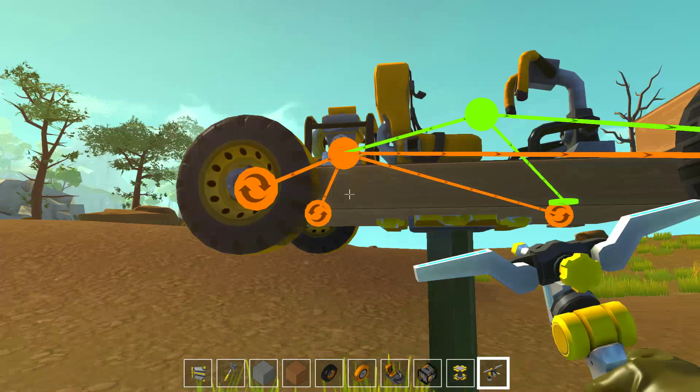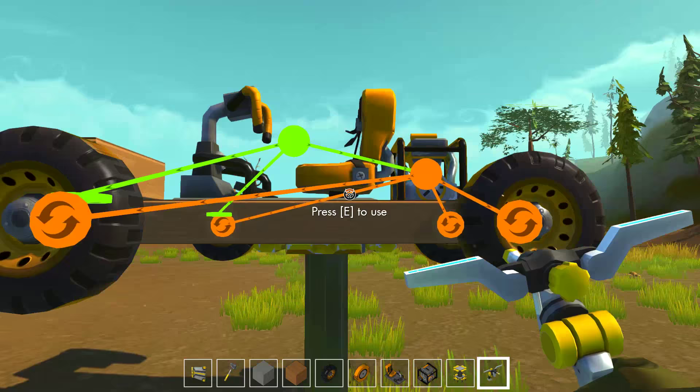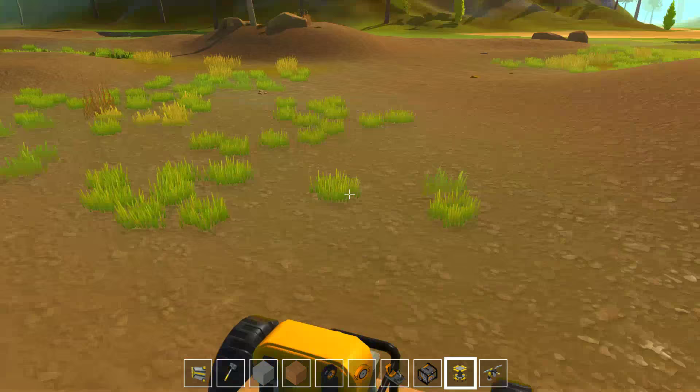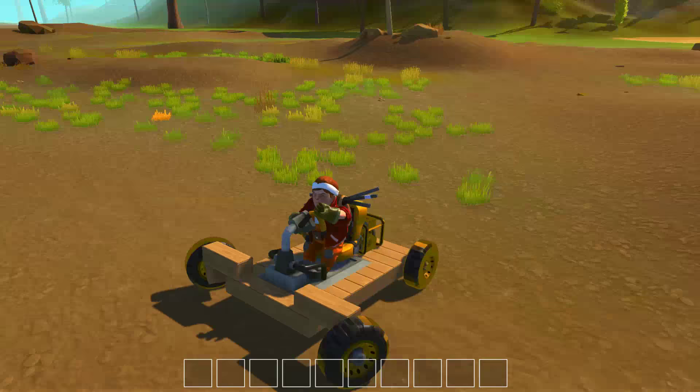Make sure the wheels are spinning the right way — they are on that side, but they're going to be wrong on the left side. Missing a wheel — there we go. Now we'll move that: go forward — that works. And then turn. Oh wait, it's turning the wrong way. Grab this — gotta reverse those. There we go.